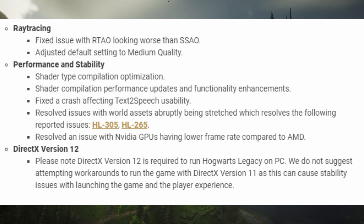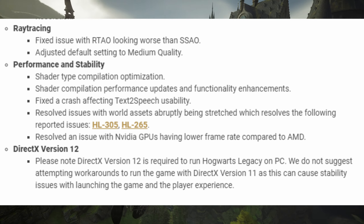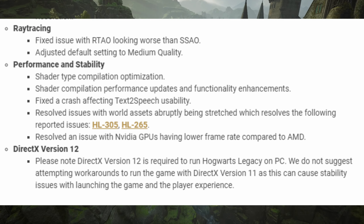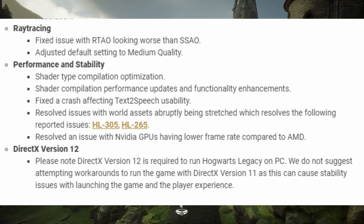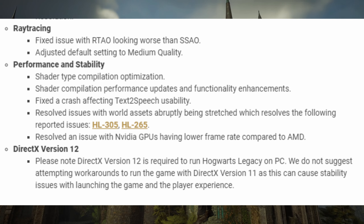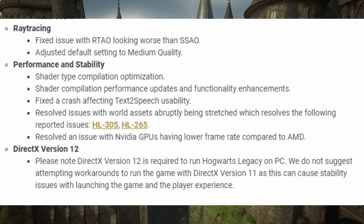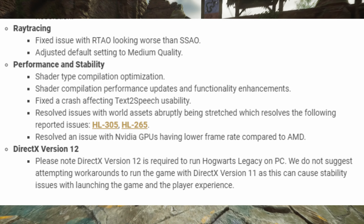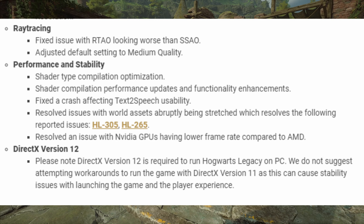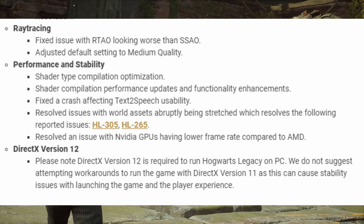Under ray tracing: fixed an issue with RTAO looking worse than SSAO, and adjusted default settings to medium quality. Ray tracing isn't really usable in this game at the moment so that's not a major issue. Under performance and stability: shader type compilation optimization, shader compilation performance updates, fixed a crash affecting text-to-speech usability, and resolved an issue with world assets abruptly being stretched.